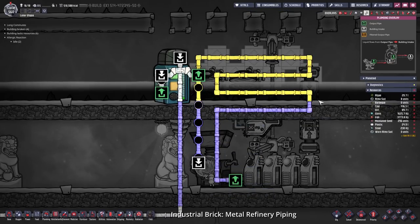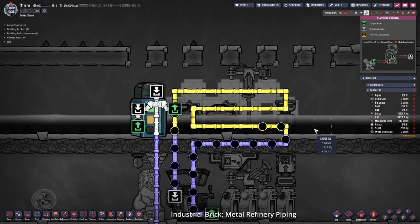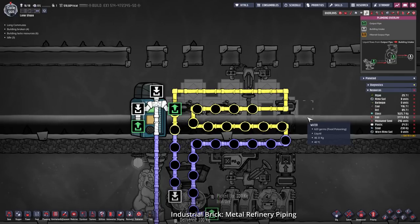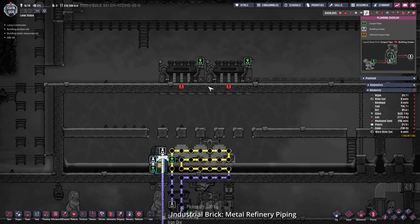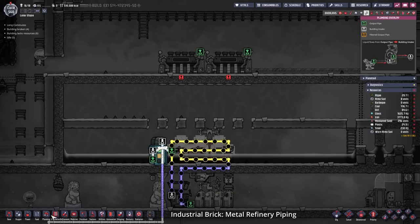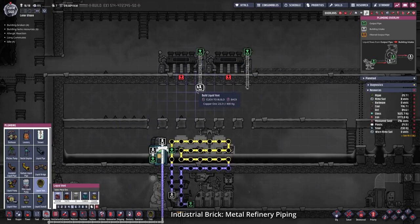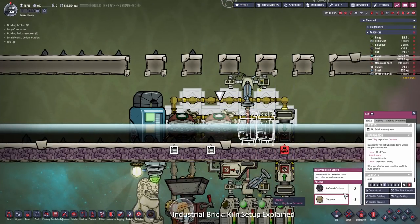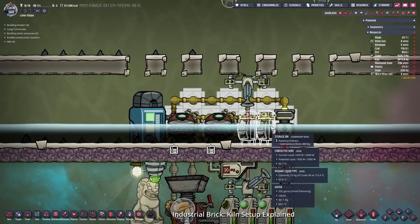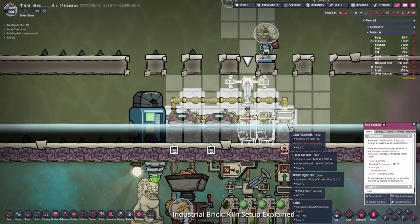What our piping does here is: if the hot liquid comes out of the machine at 130 degrees or more, it will dump the heat into the crude oil and into the water. This will turn to steam. If the steam gets hot enough, our steam turbines placed on top will suck up the steam and produce energy. Now for the semi-automatic production of refined carbon and ceramic — everything we need for carbon and ceramic can be placed inside the storage bins, the autosweeper will automatically place it in the refinery, and the stuff that is done can be sent back.